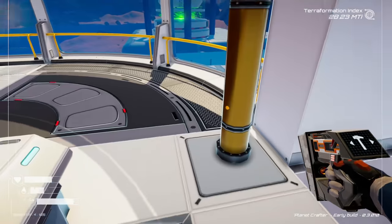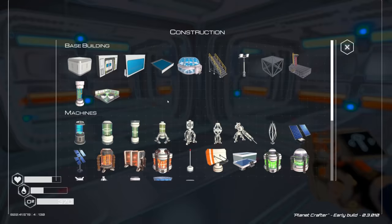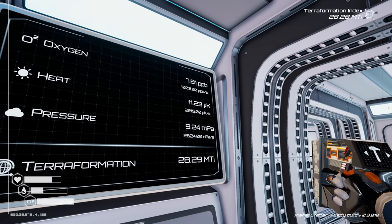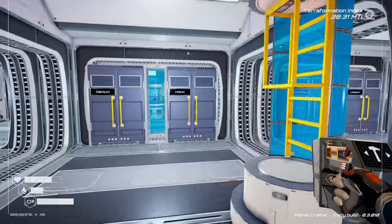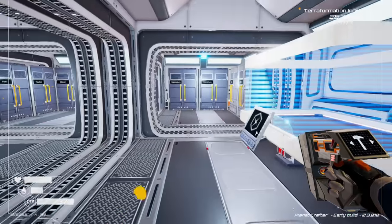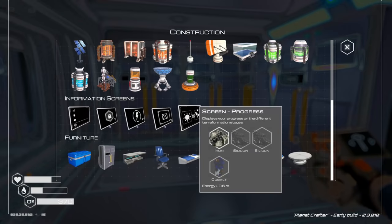Actually, we're closer to getting the Biodome Tier 2 — we unlock it at 12 and we're at 11.24 right now. So that'll be the next thing. Looking at the furniture recipes, we need quite a bit of fabric and I only have four pieces.